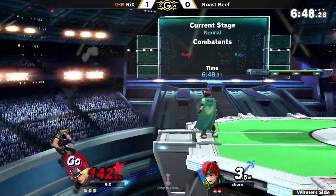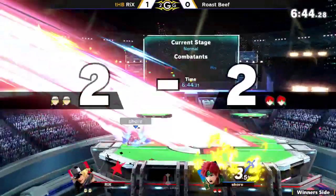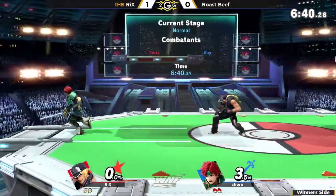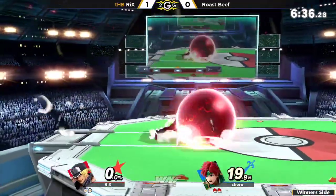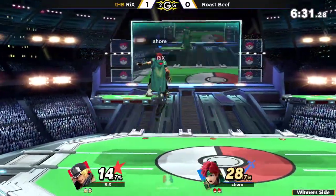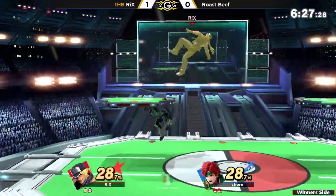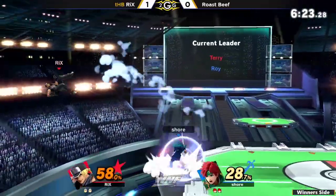This is terrifying against this character. When you're behind a stock, he just has so much momentum. So it's so important to protect that stock. I feel like Terry really excels at getting those single hits and converting — like a jab or nair or fair into 30 to 40%. He does that two to three times during the set, and then all he needs is that one kill confirmed.